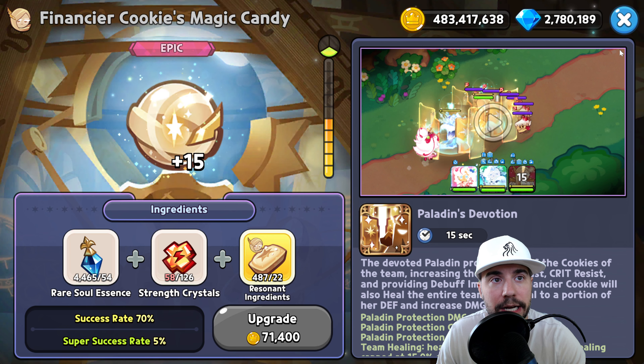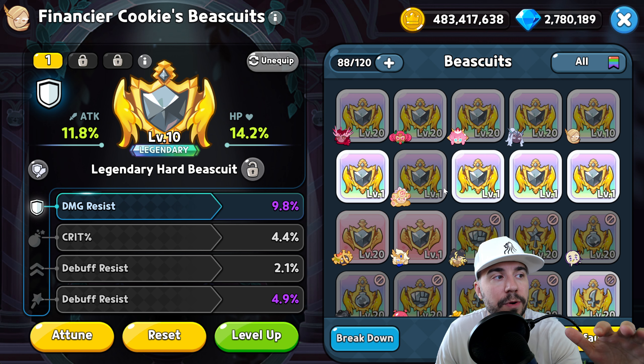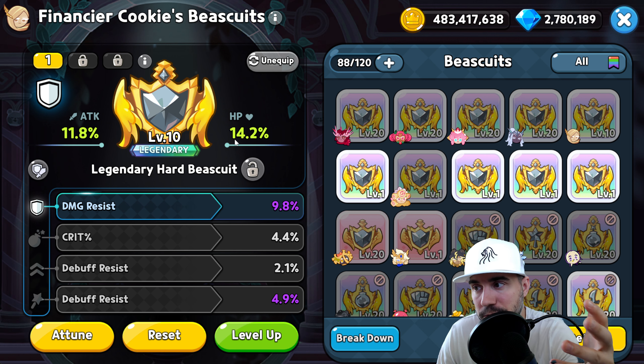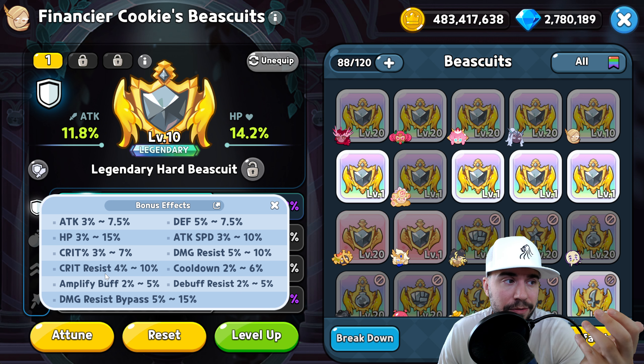Now let's get to our biscuits. As always, making sure you have a legendary hard biscuit maxed all the way up is key. Mine keeps getting swapped around for events, but that doesn't change what you should focus on. The scaling here is attack and HP — don't forget it. We don't really need damage resist bypass for this cookie. You could use it since it deals Light type damage, but it's not necessarily needed.